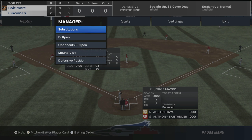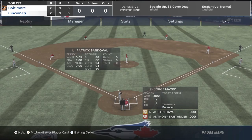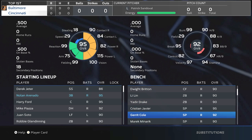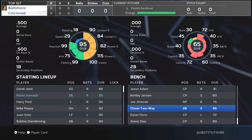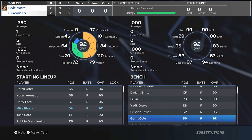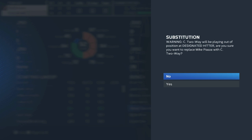One thing I wanted to show real quick before closing out is something really cool about two-way players this year: you can substitute them in during a game at any point. If you're in the middle of a game, go to the substitutions tab and you can put your two-way ball player in. For example, if I wanted to sub out Nolan Arenado I can scroll all the way down to put Closer Two-Way in that position — if I'm not going to use them in the bullpen. Or I could go to substitutions, take out Mike Piazza, and put in Closer Two-Way as a DH.